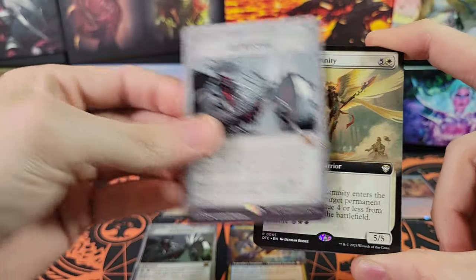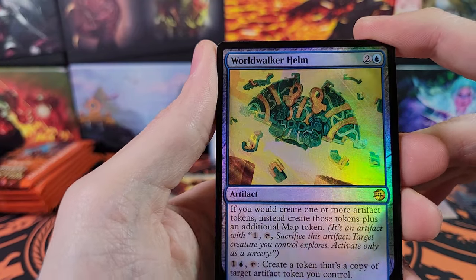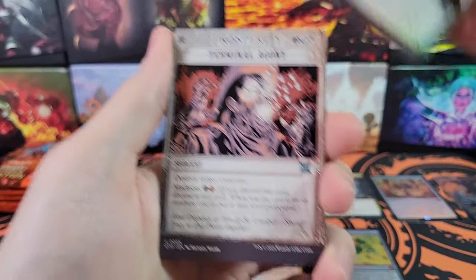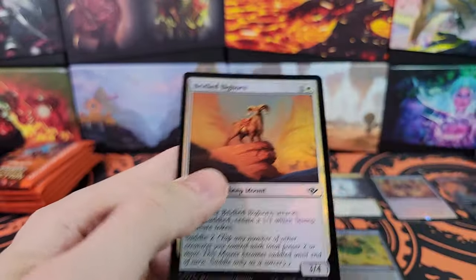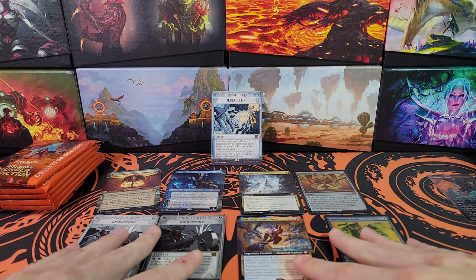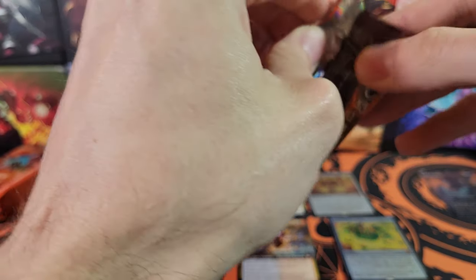Grindstone again — we got two Grindstones, one foil and one non-foil. Angel of Indemnity, Smuggler's Surprise, Worldwalker Helm — another mythic! We are getting so many mythics. I guess when there's so many subsets and you have a chance to get mythics from all of them, you just get a lot. We're already at like 10 mythics and we've only gone through half the box. Is there just gonna be like 20 mythics in Outlaws of Thunder Junction collector boxes? That would be pretty insane.